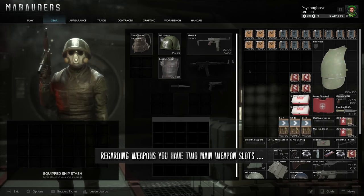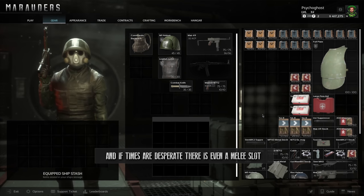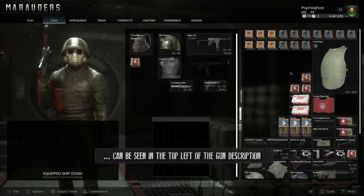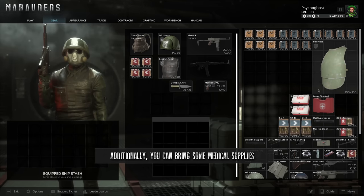Regarding weapons, you have two main weapon slots and a pistol slot, and if times are desperate, there is even a melee slot. Don't forget to bring enough ammunition. Which ammunition you need for each gun can be seen in the top left of the gun description. Additionally, you can bring some medical supplies.